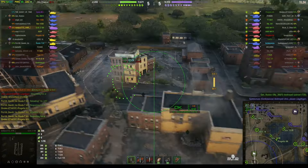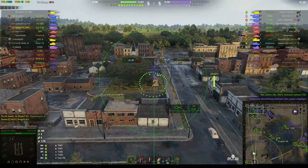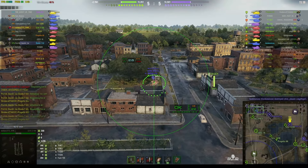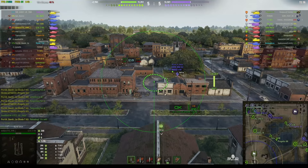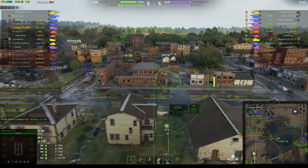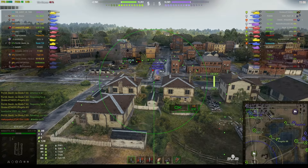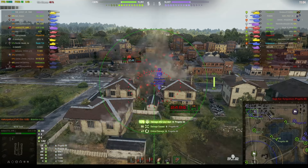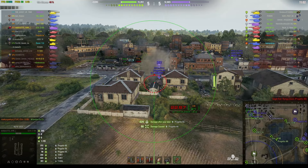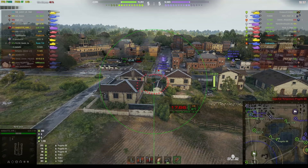It's fairly even at the moment in that corner of the map. Now we can see the AMX M4 51 — he's being very cautious, having pulled in behind those houses where he knows he's got cover. But the Progetto 66 is not being so careful. Rounds out — that stuns him and he gets hit by the other arty as well. There are two arties in this game, the other being the FV3805.